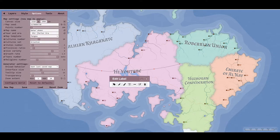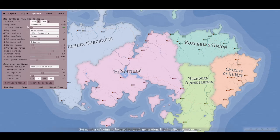Canvas size is pretty simple. Map seed you can input manually. If you hover over things, the tooltip at the very bottom explains them - for example, it says 'set number of points to be used for graph generation, highly affects performance.' The points are quite low for me and it can get a bit slow even like this. So we'll make a new map - we'll call this 'sheepies', set it to 2020.